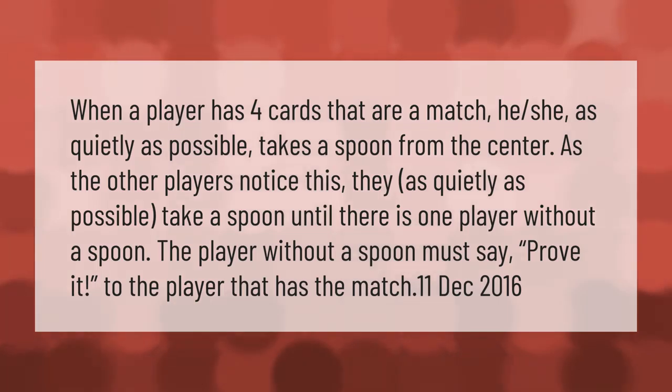When a player has four cards that are a match, he or she as quietly as possible takes a spoon from the center. As the other players notice this, they as quietly as possible take a spoon until there is one player without a spoon. The player without a spoon must say 'prove it' to the player that has the match.